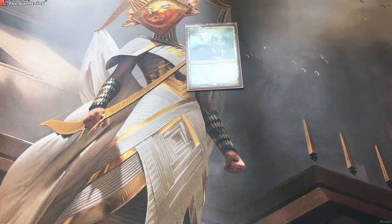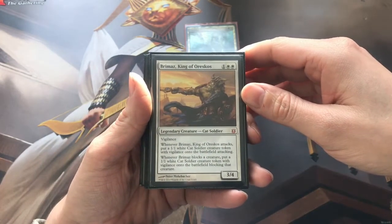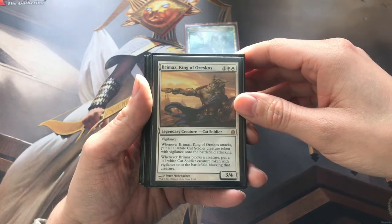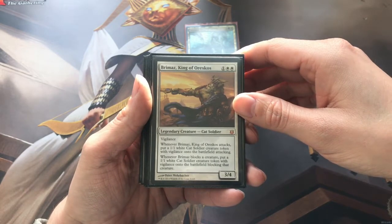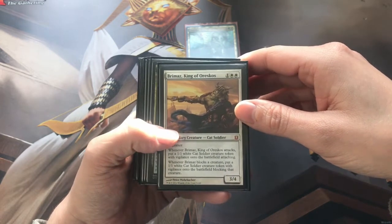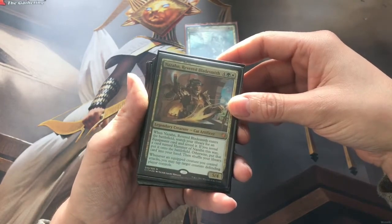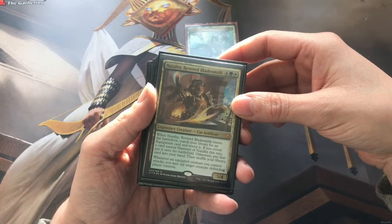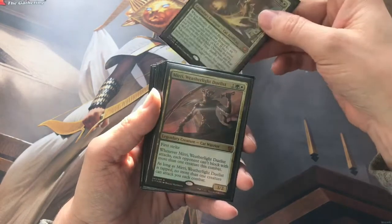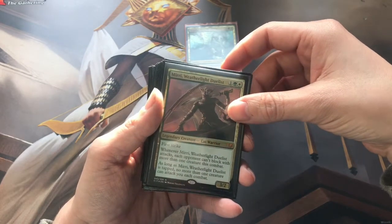So we'll go through all of the creatures first, so we've got the cats up. Starting with this legend, Brimaz - he is creating tokens every time he attacks, and whenever he blocks as well you're creating cats, so plenty of power going on there with Brimaz. Then on to the other ones that come in the commander box - Nazahn, and he gets to search for equipment, so cats and equipment go really well together. We've got Mirri, Weatherlight Duelist, and yeah, neat little combat trick on Mirri.